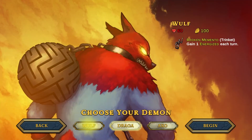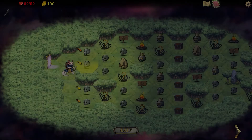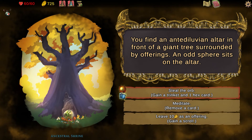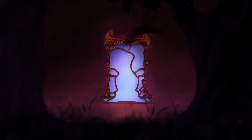You begin by choosing one of three Lost Souls to play as, each with their own set of skills, and embark upon a treacherous quest into a realm of nightmares. You'll collect new cards and gain power as you navigate an ever-changing labyrinth to solve the mystery of the Demon's Mirror that trapped you here.